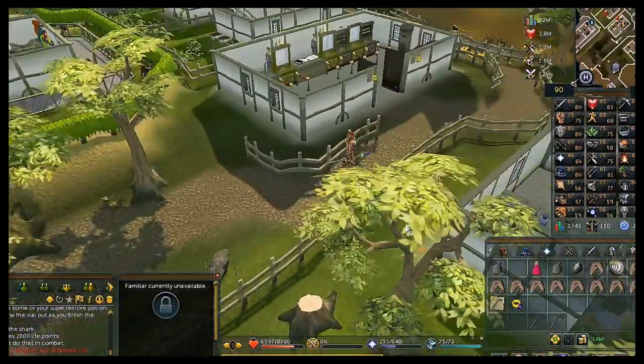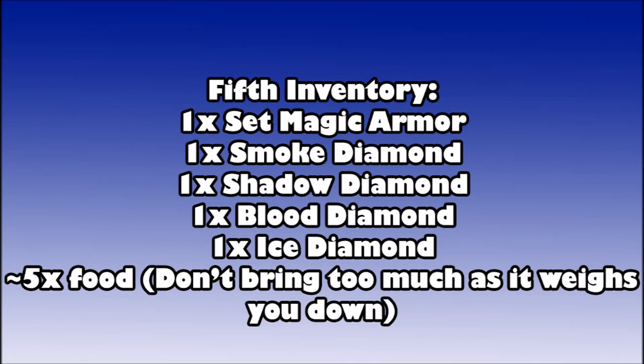For your final inventory you want your magic armor — all the characters in the pyramid are weak to magic regardless of spell type. Bring your smoke diamond, shadow diamond, blood diamond, and ice diamond. Only bring around five food — don't bring more than that because the weight makes it harder to navigate the pyramid.